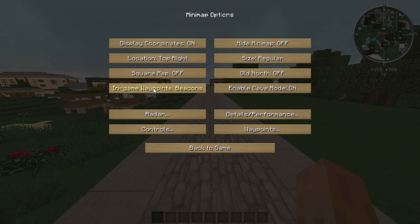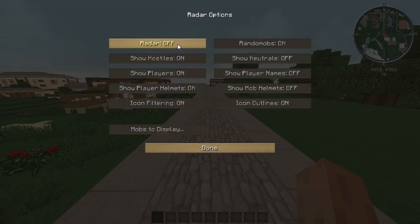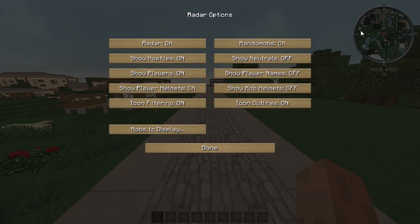In-game waypoints I'll go into more detail on later — you can set them to off, beacons, signs, or both. Cave Mode is on, which is a really good feature I want to show you as well. You also have Radar, which is what lets you see mobs on the screen. You can determine whether the radar is on or off — if I turn it off, all the mobs disappear from the screen; turn it back on and they come back.